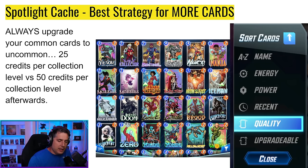Finally, to maximize collection level gain, make sure all your common cards are upgraded to uncommon. This is something a lot of people don't realize: upgrading from common (gray border) to uncommon costs only 25 credits per collection level, while every subsequent upgrade costs 50 credits per collection level. So if you have a bunch of commons sitting there, you're leaving free collection level gains on the table. To find them, go to your sort menu, sort by quality in ascending order, and you'll see all your commons lined up.